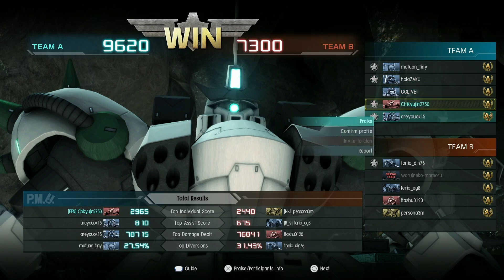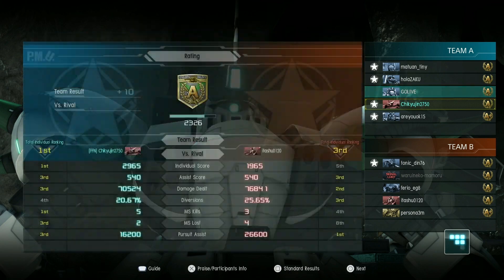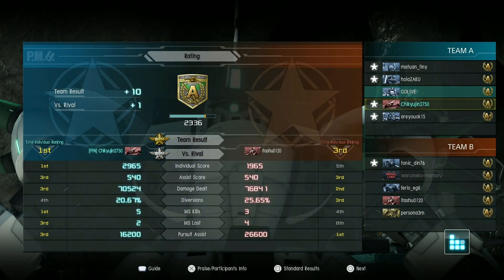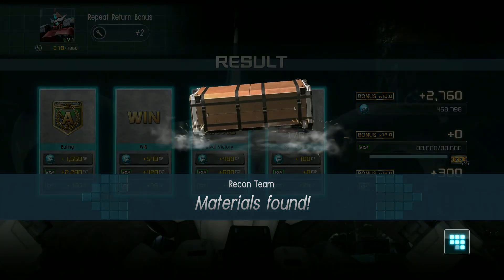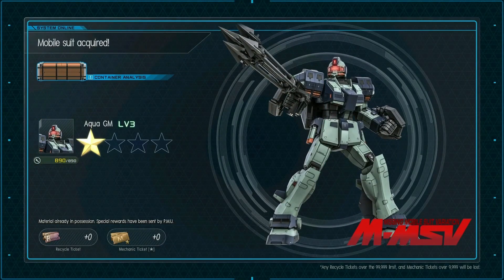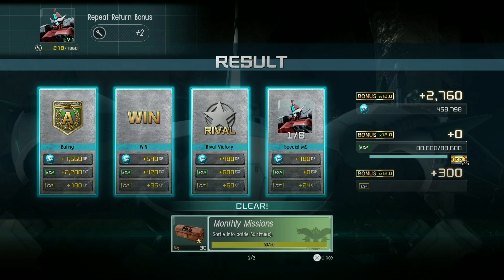29.65 out of 96.20. They lost their number two. Five and two, 70,000 damage — I'll take it. That is going to do it for today's Gundam Battle Operation 2. We'll be back soon with more. Till next time, everybody take care and have fun.